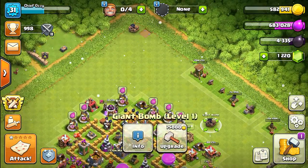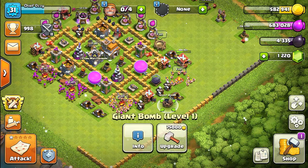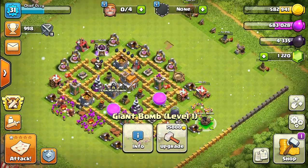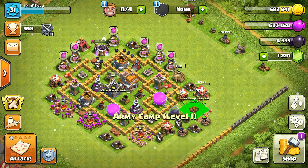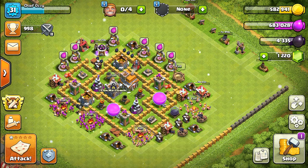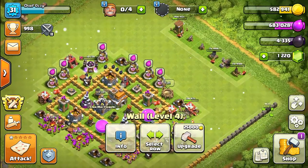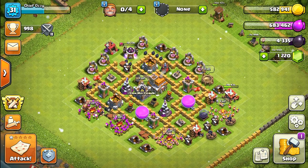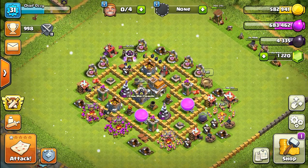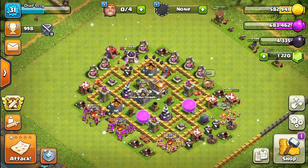We're placing the giant bombs strategically around the base. The army camp is being moved to make room. The base redesign is coming along nicely. Next time we can upgrade the barbarians to level four once the archers finish upgrading - getting our first level four troop which is archers is really exciting.